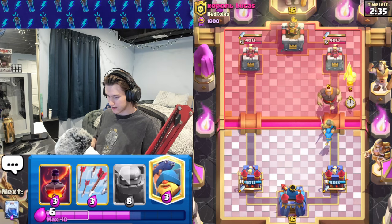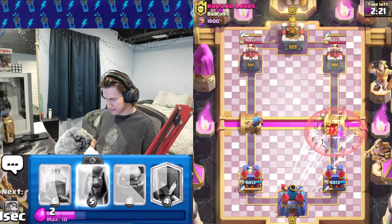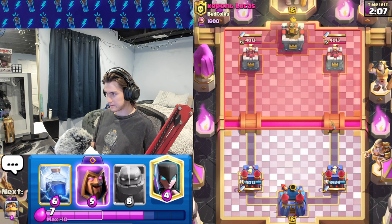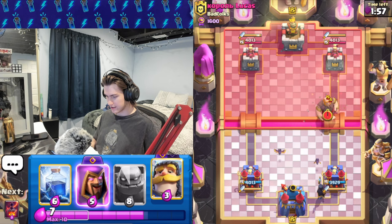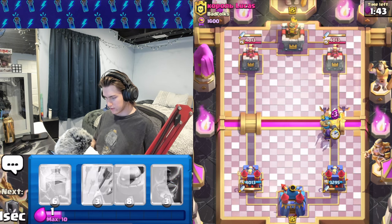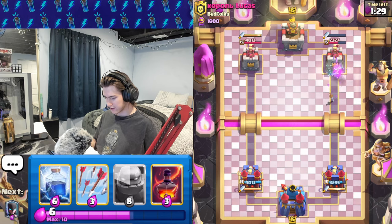Let's go fisherman right here — really bad fisherman on my part honestly. I'm going to go arrows on this. At least we cycled the fisherman but that was really bad. He has zap — probably evo zap. He's got mini pekka. I hate mini pekka with giant — if he just goes giant here it's bad for us. Yep, all right, we gotta put all of our troops down right here. Let's defend this — going fisherman. He goes barbarians but our fisherman is on the tower.